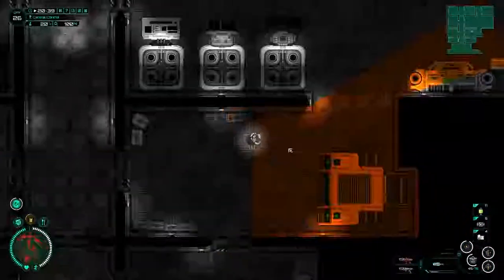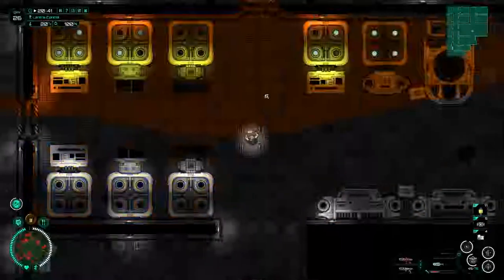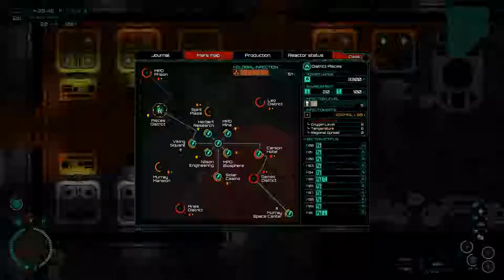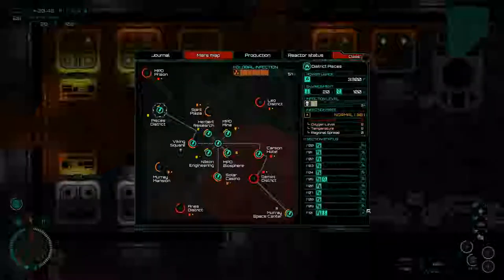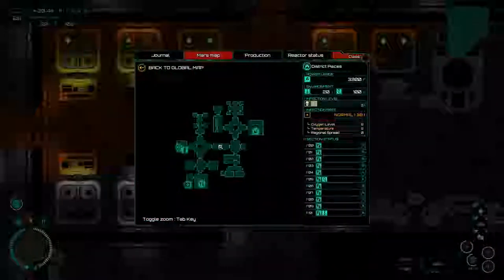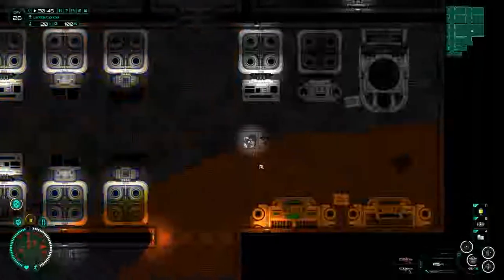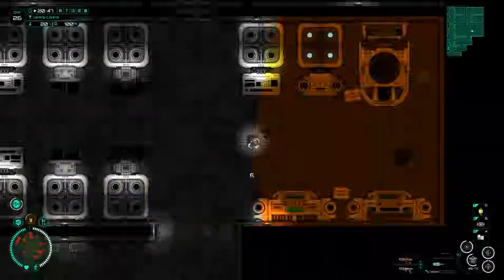Hey guys, welcome back to Sub The Rain. My name is Twitchy and we have just got back from our in-depth dive into the Pisces District. We went through the entire thing, the first sector that we've entirely cleared out. There we found the level 4 research chip, which those of you who have been watching all the series will know is one too many — we were supposed to find the level 3.